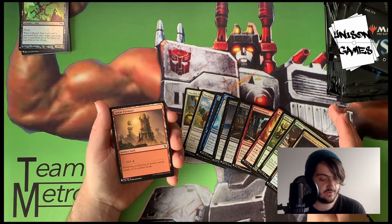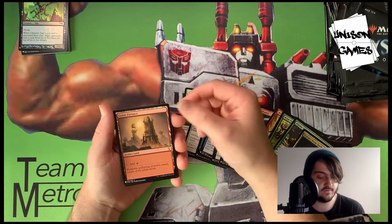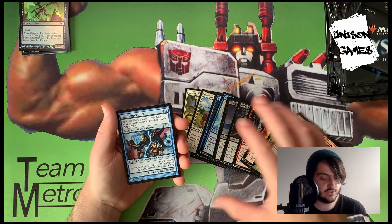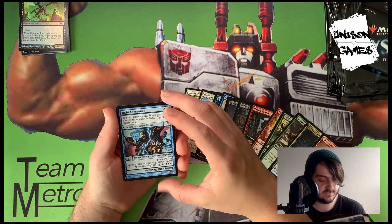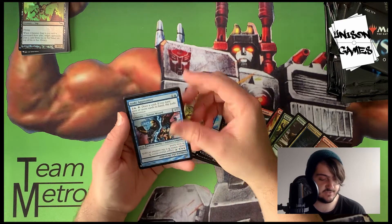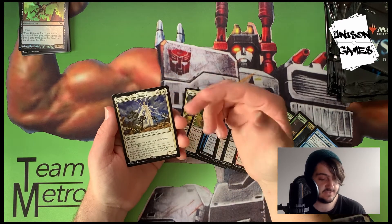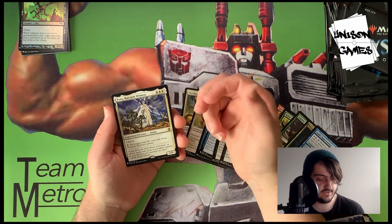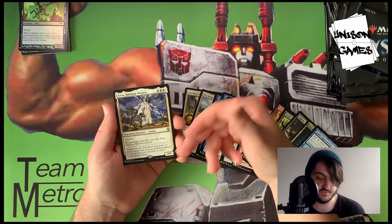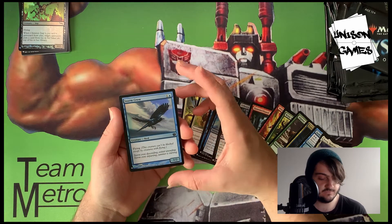Great Furnace is an artifact land that makes red mana — being an artifact probably makes it more searchable, which is decent. Jushi Apprentice is a flip card — I've never actually seen one of these in person, it's a rare which is nice. Evra, Halcyon Witness is a pretty decent card with lifelink that lets you exchange your life total with its power. Our foil is Storm Crow — just a 1/2 flyer for two, pretty cool.